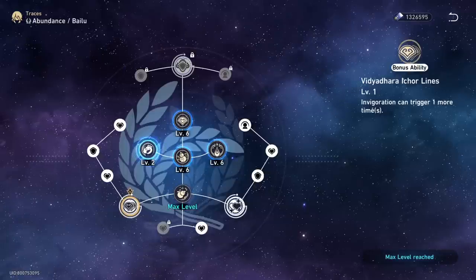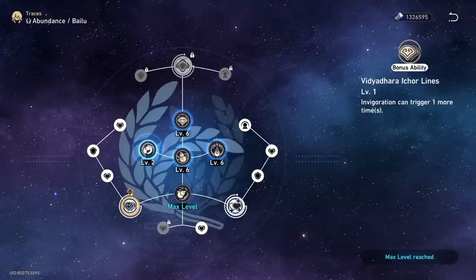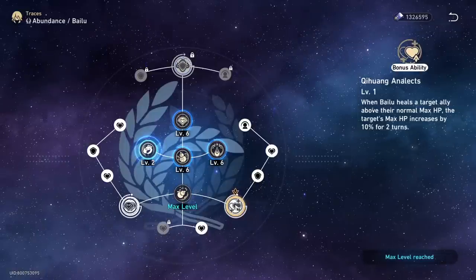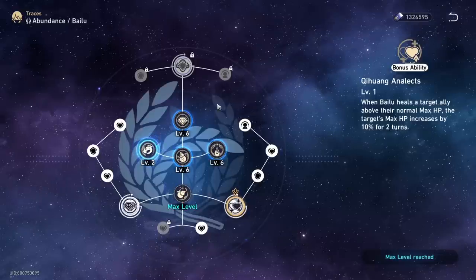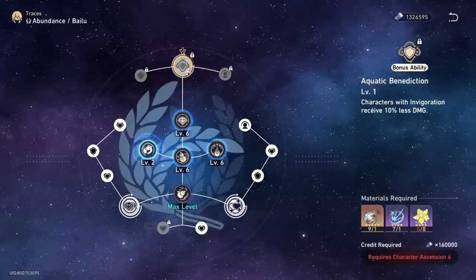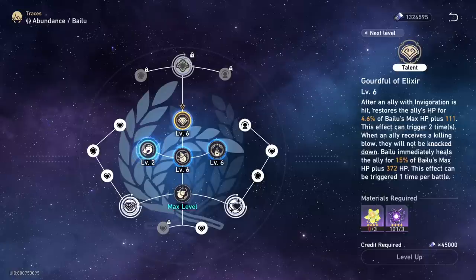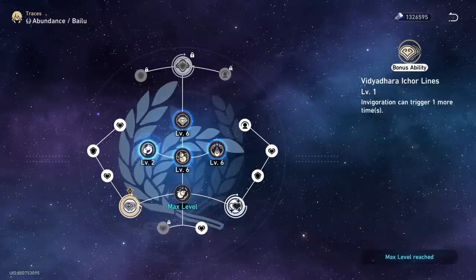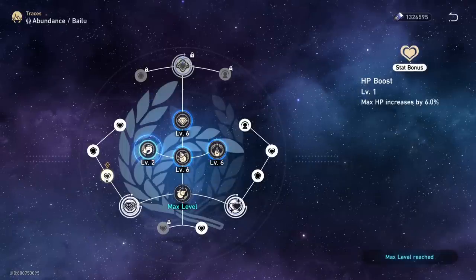Bailu's bonus abilities are all actually incredible. Her first grants Invigoration an extra stack, resulting in 50% more healing from her talent, which is spectacular. Her second bonus ability will grant allies an extra bit of life overall. Her final bonus ability grants Invigoration a 10% damage reduction while it is active. Level up Bailu's traces by prioritizing the talent and ultimate first and foremost, grabbing bonus abilities as soon as they're available, and then prioritizing the skill and bonus traces for extra stats as a third priority.